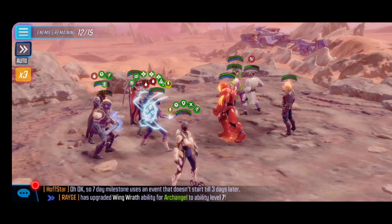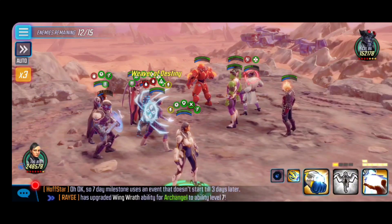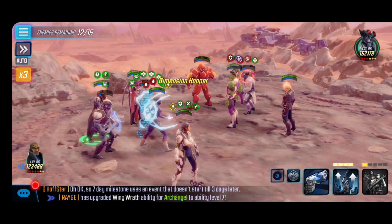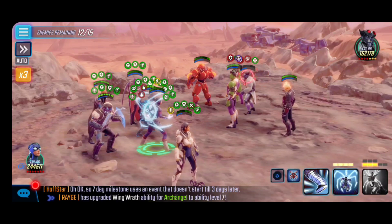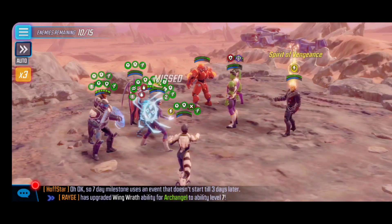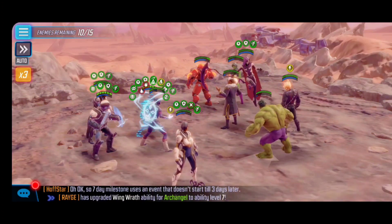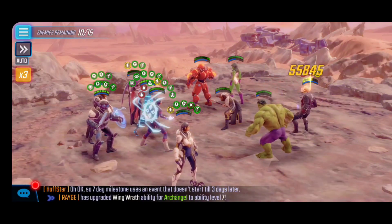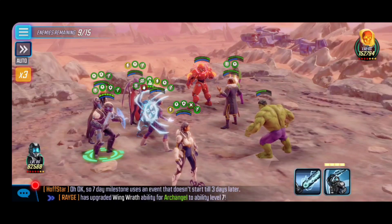They can still hit quite hard if they land their abilities — especially characters like Nemesis, where they can scale HP and damage. Keep that in mind. Focus on characters that apply bleed, such as Dark Beast, and also be mindful of Ghost Riders that come with their passive damage. You can see me taking down Dark Beast — thankfully the attack was able to miss thanks to Spider-Weaver's passive. Now 10 out of 15 enemies left, we can shift gears and finish off Ghost Rider.